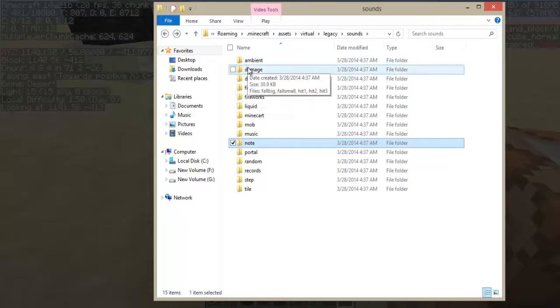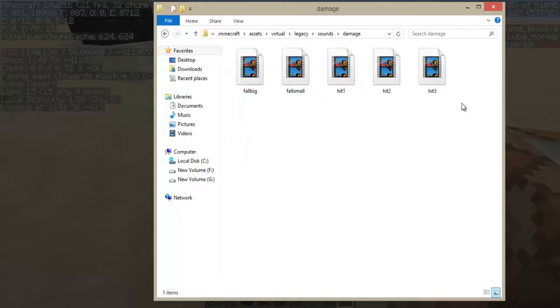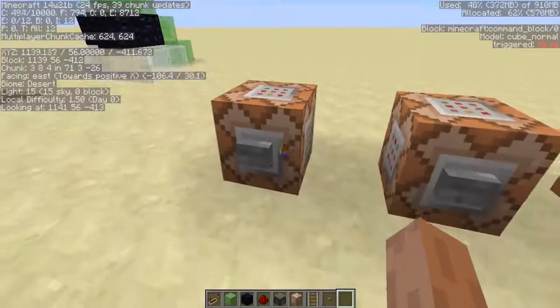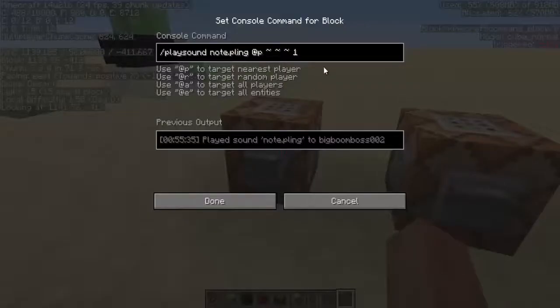So I typed note dot and the sound that I want. You can do it like this — damage dot hit, fall small, fall big, anything you want like that.